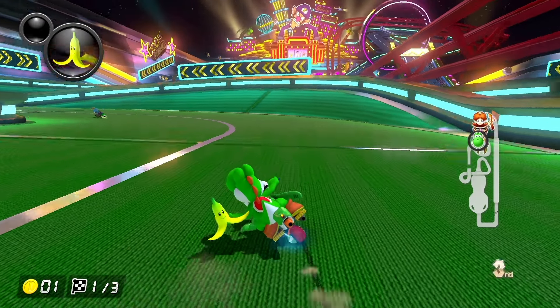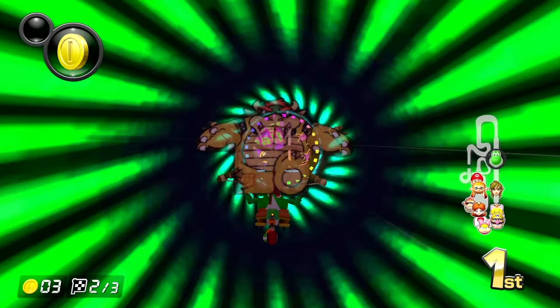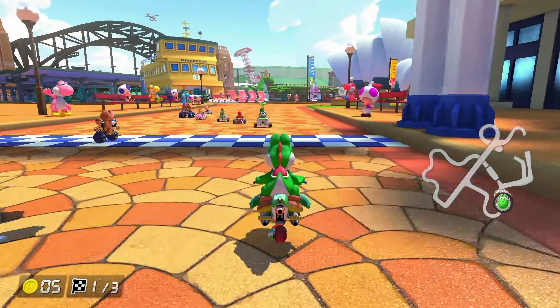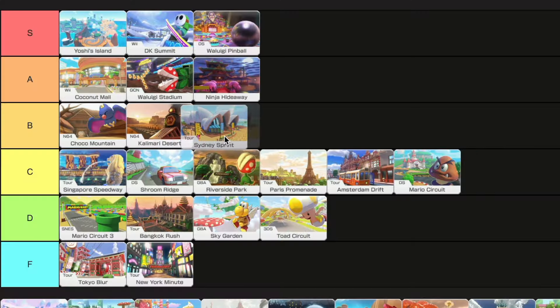Waluigi Pinball is such an amazing track. It's so colorful and detailed and creative. It's such an amazing idea to have a Mario Kart track inside of a pinball machine, so this is a pretty easy S tier. Sydney Sprint is a pretty cool track — it has three glider sections, some pretty interesting locations, and some pretty challenging spots, so B tier.